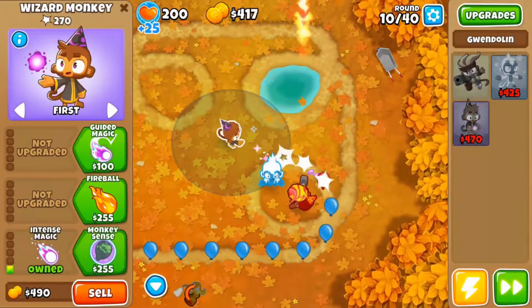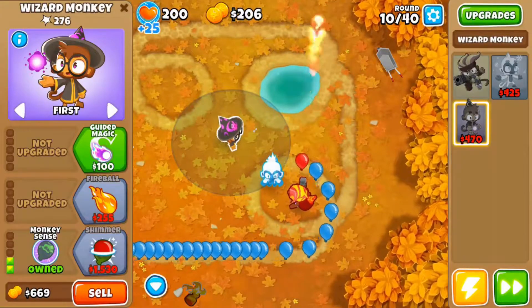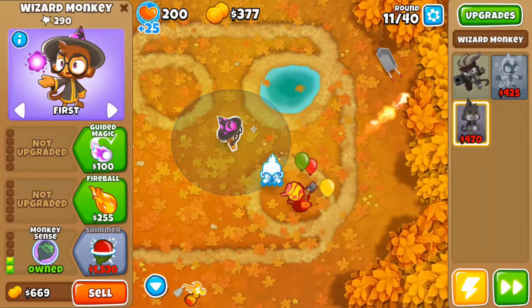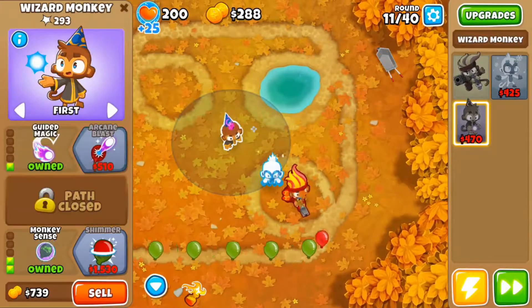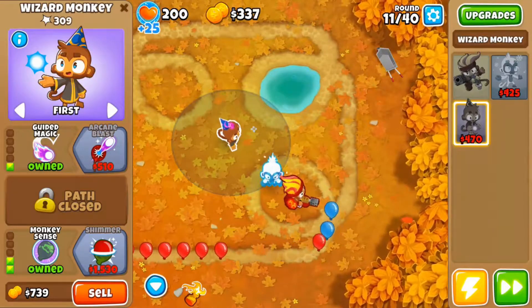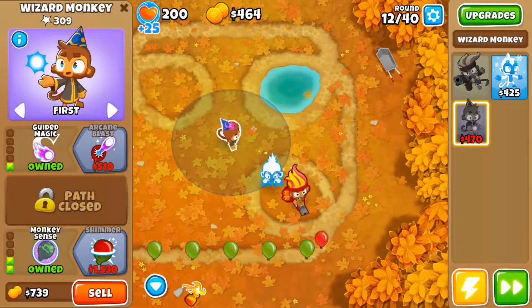I'm going to need this wizard monkey — that's what it's called. Has it always been wizard monkey? I could have sworn it was 'monkey apprentice.' Maybe they just changed the name for Bloons TD 6. Anyway, now that I can call it the right name, I really just need it to have camo detection. If I can get it to an arcane spike that should be pretty good.